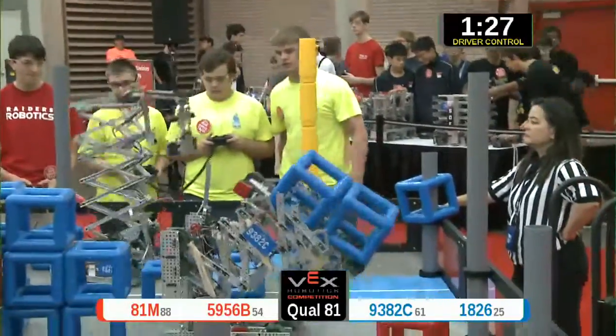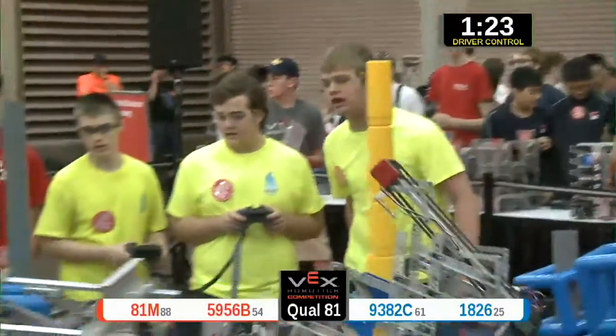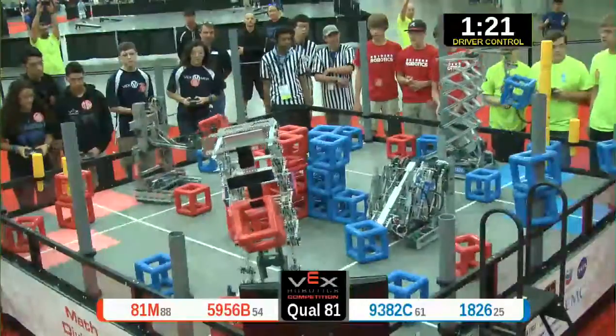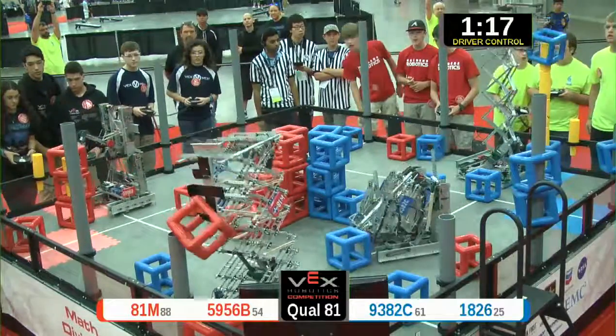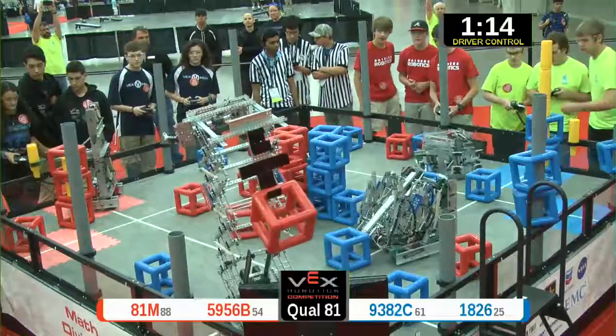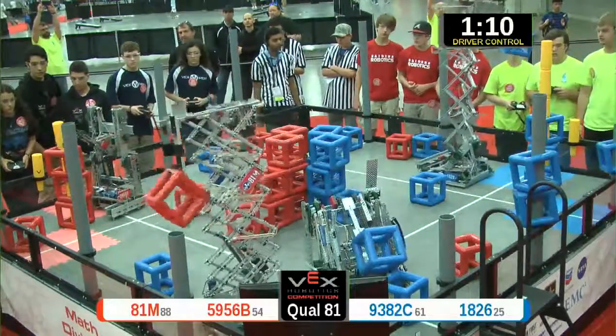Skyrise section going up on the blue side. They got two cubes on that. Two cubes scored on a post for the Blue Alliance. They're scoring fast and furious. Red scoring as well — they got two Skyrise pieces going for a third. They also have three cubes already scored on that Skyrise.